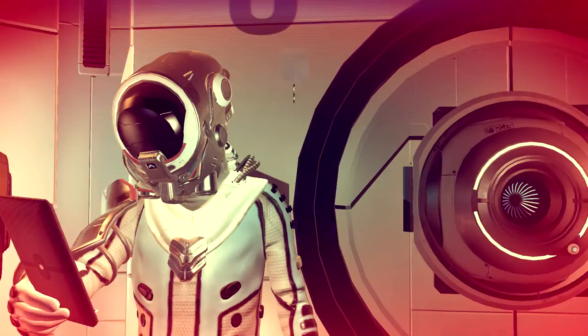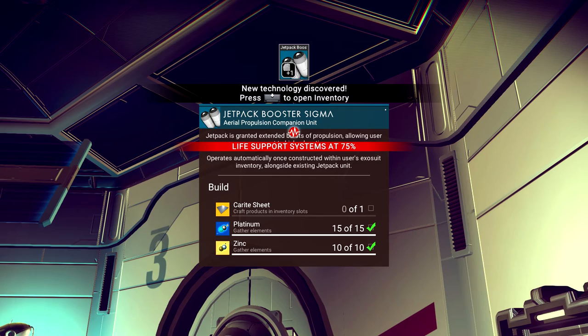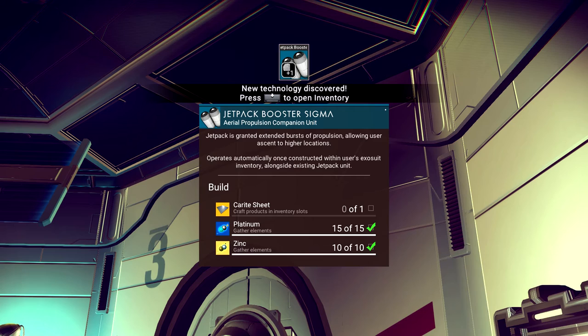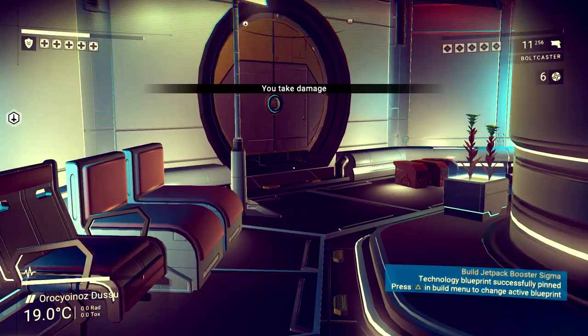I receive an award at indescribable levels of pain - brilliant! I've got a jetpack boost. I just need one of those carite sheets - quite easy to get, you can build those with some iron. It's granted extended burst propulsion, allowing user ascent to higher locations.